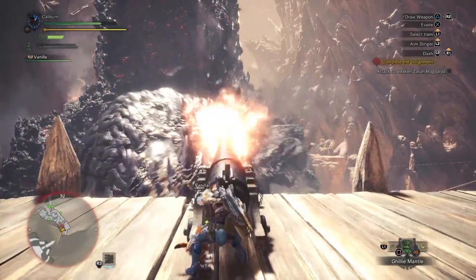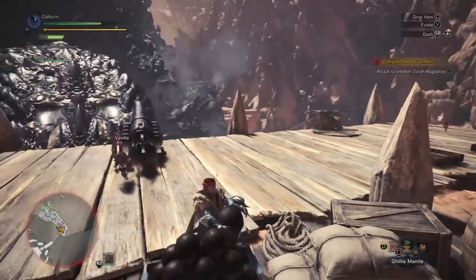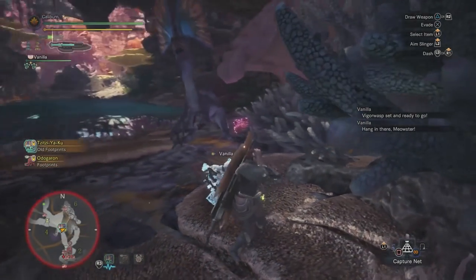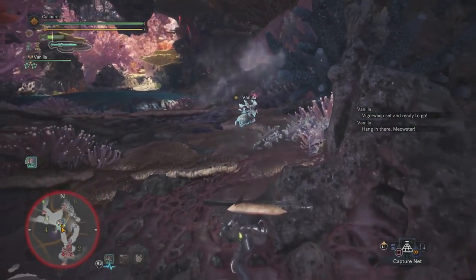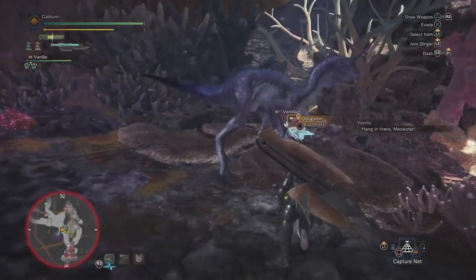After defeating Zora Magdaros — don't worry, it's a set piece and you can't really lose — you'll gain access to the Coral Highlands. In the Coral Highlands you're forced into an expedition to explore. Here you can mine to get Dragonite Ore. Mine 5 as soon as possible. Also try and get 3 Coral Crystal while you're here — they'll be used later.